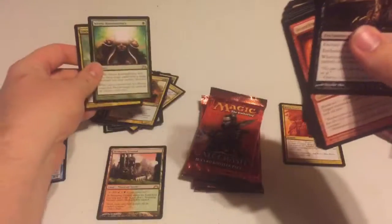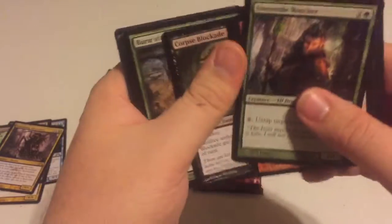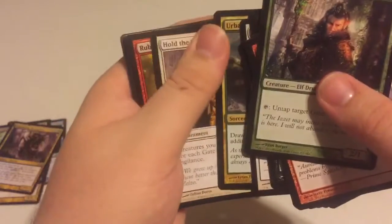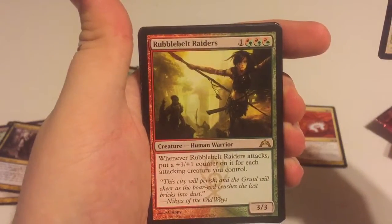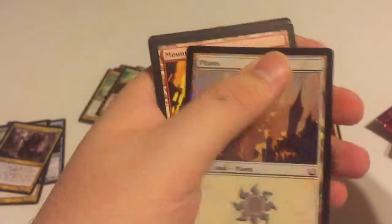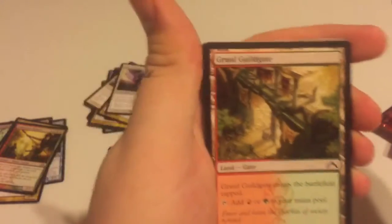Three packs left. How about we get one more of these? No foils yet by the way, just leaving that out there. Pack eight: Urban Evolution, Hold the Gates, and Rubble Belt Raiders. Red, green, red, green, red, green — and a foil Plains! That's actually pretty slick, I really like that. Gatecrash, Gatecrash... color me shocked if we can pull another shock land. That was our first foil by the way — a foil Plains, not a shock land.